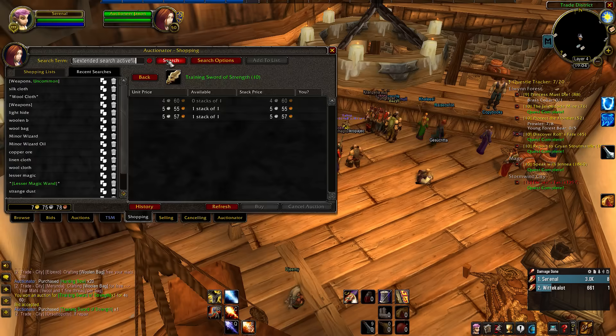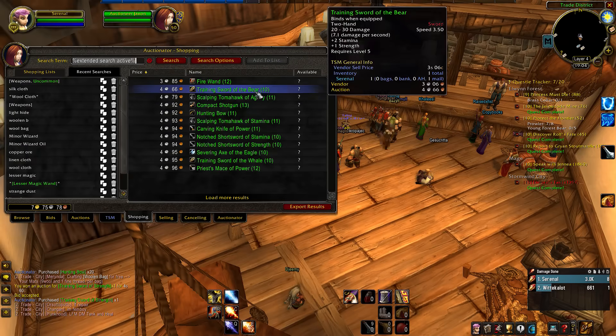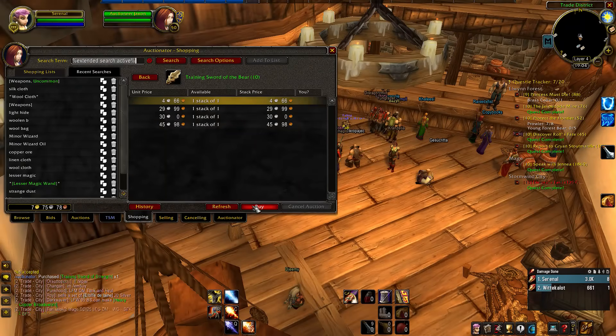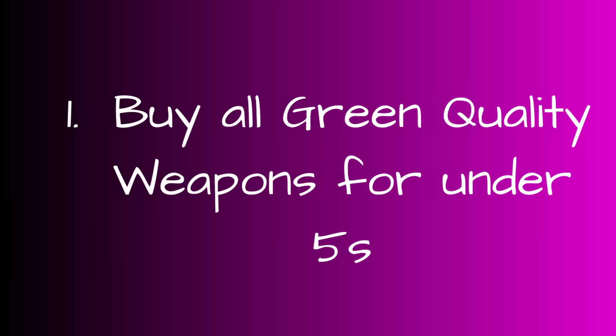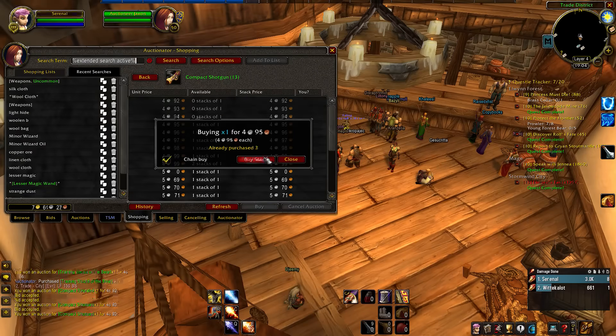To get started, you'll need a profession slot free to pick up enchanting. That's the first most important thing. Then you'll just need to go over to the auction house and buy all green uncommon quality weapons that you can find for under 5 silver.